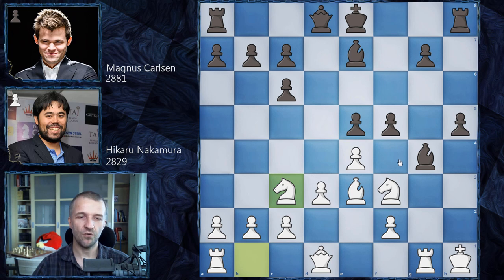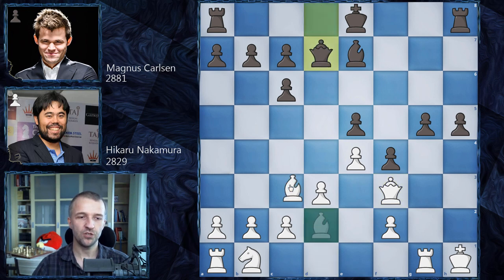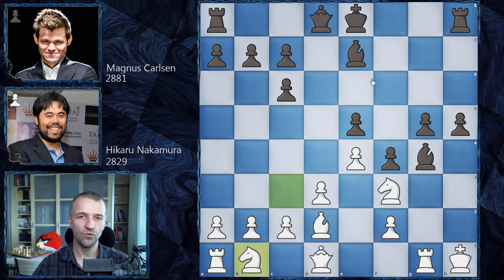Magnus played f4, we have bishop on d2, and now g5 — all the plan is the same. Hikaru thought for a while and understood that the knight doesn't belong on c3, so he retreated with knight on b1. Here Magnus could go straight away for bishop on f3, and after queen on f3, queen d7, bishop c3 defending the pawn on e5, then castle on the queen side and bring the rook to the g-file — a pretty safe plan for Magnus with his king in safety.